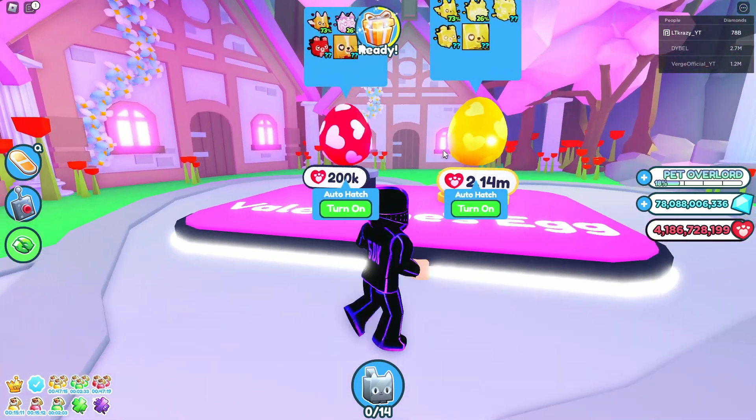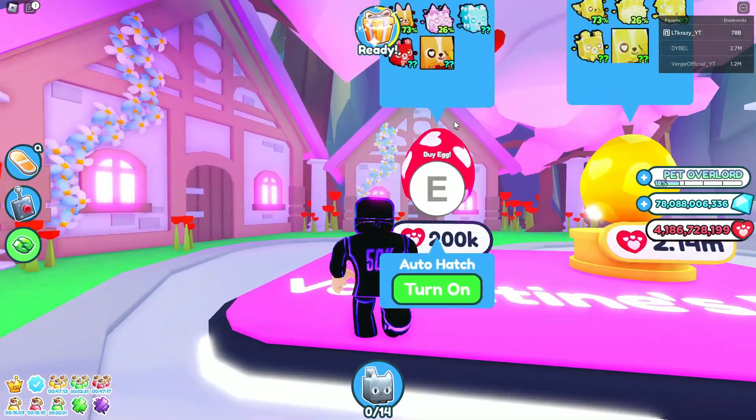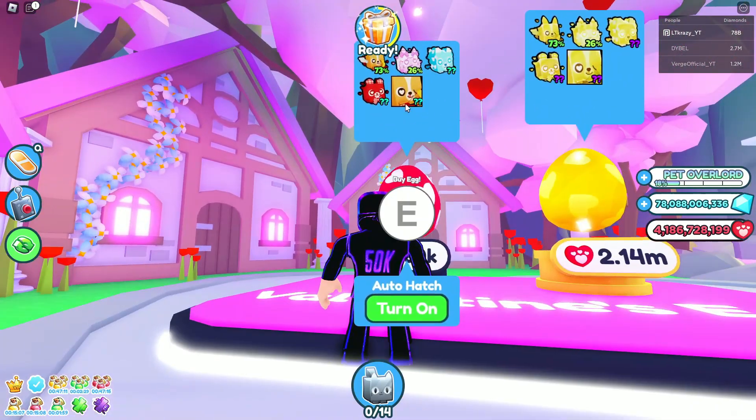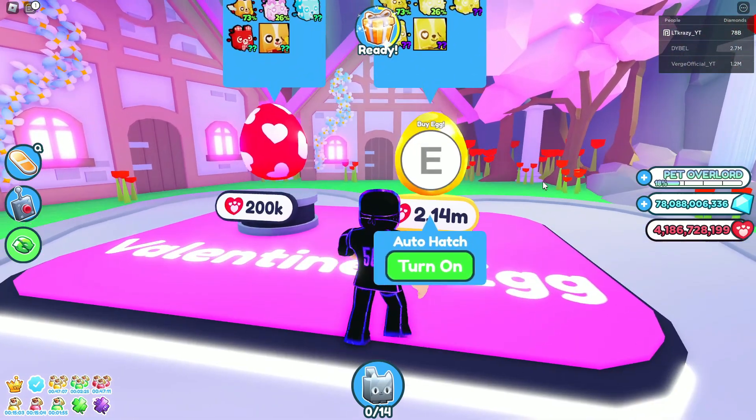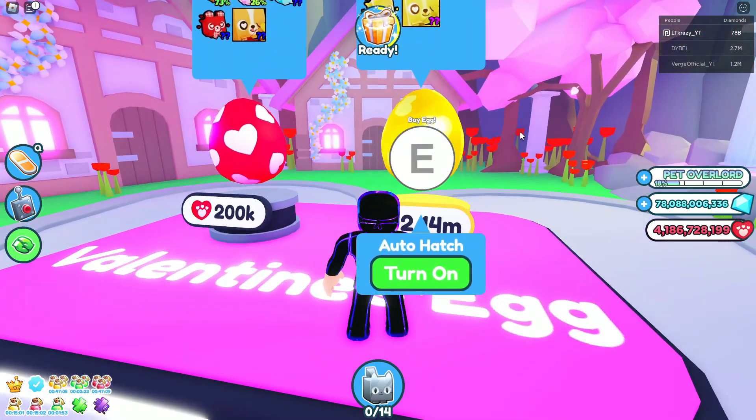I recommend getting the one on the left because that way you can open a ton more, especially if you have the game pass where you get gold or rainbow pets. Definitely open up the one on the left, but if you have a ton of Valentine coins or whatever they're called, then you're good to go to open the gold one.